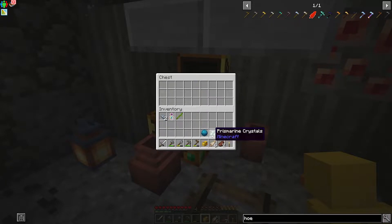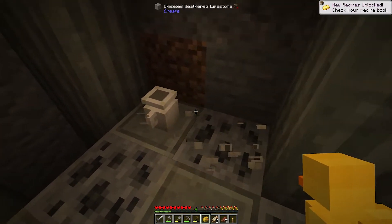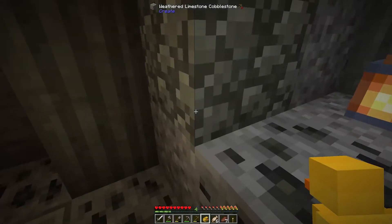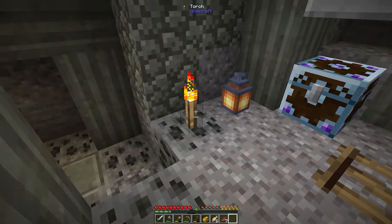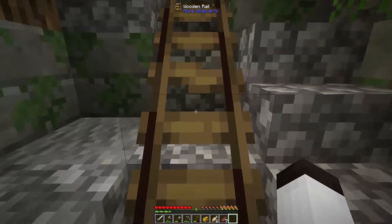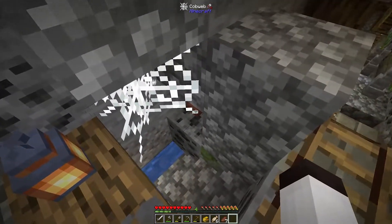We made it to the bottom without any incident - excellent! Look at this, we got another chest. We got an iron sword - we didn't have a sword, that's excellent! Heart of the sea, some prismarine crystals, 12 iron ingots and three gold ingots - we can make a bucket now, that's awesome. There's also a peculiar bell - a decorative brass bell, placing it right above an open soul fire may cause side effects - that's interesting. There are some resources here but I'm not going to gather those right now.